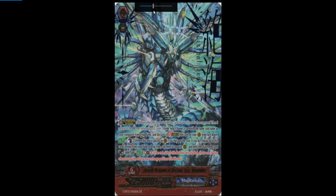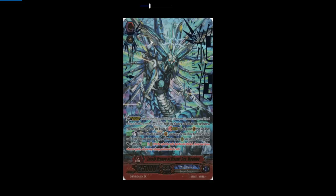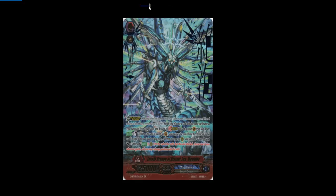Coming in at number five is Megiddo — not Drachma. Megiddo gives off a whole bunch of attacks in one turn, making Aqua Force broken. I really like this card's art and just the way it looks. Unfortunately I do think there are better Zeroth Dragons that are more powerful, which is why it's tied for fourth/fifth place.